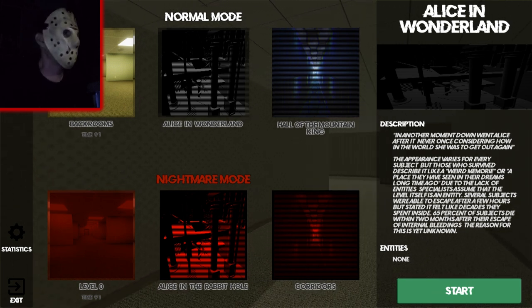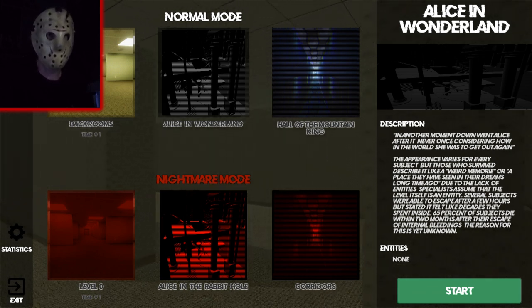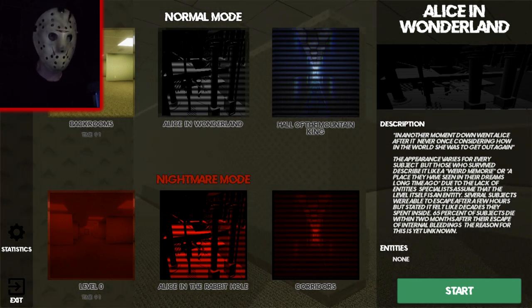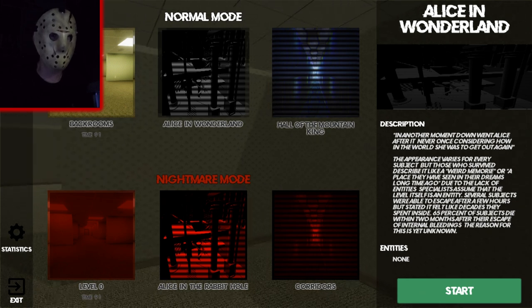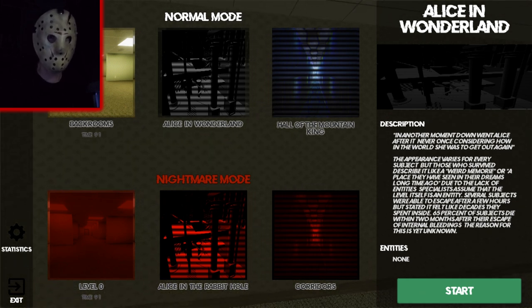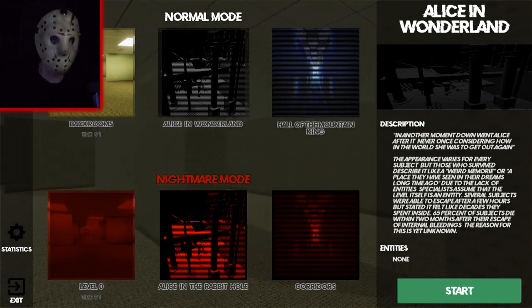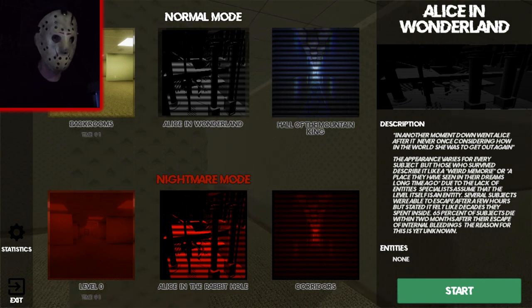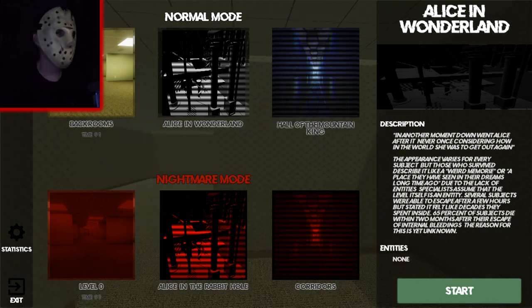I was starting to think there was no exit — don't like to give up, but it was looking grim. All right, let's hit up the next level: Alice in Wonderland. Down went Alice after it, never once considering how in the world she was to get out again. The appearance varies for every subject but those who survive describe it like a weird memory or a place seen in dreams long ago. Due to the lack of entities, specialists assume the level itself is an entity. Several subjects escaped after a few hours but stated it felt like decades. 65% of subjects die within two months of escape from internal bleeding — reason unknown. Entities: none.